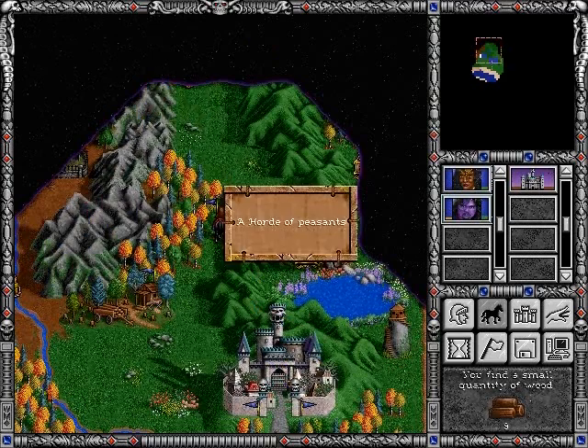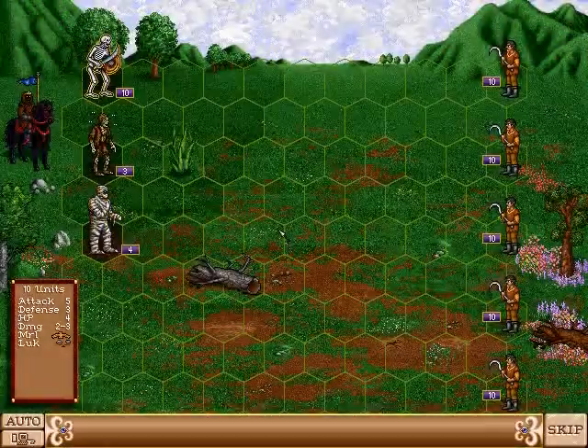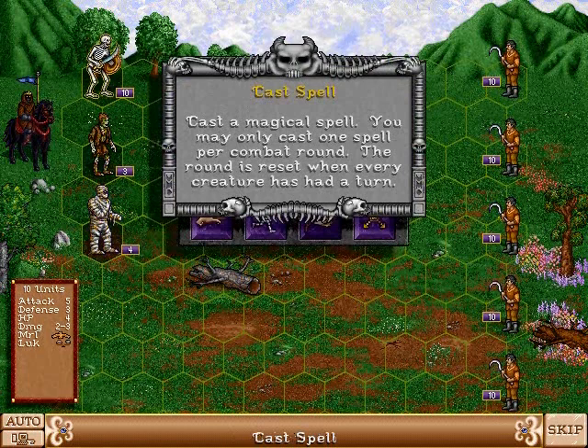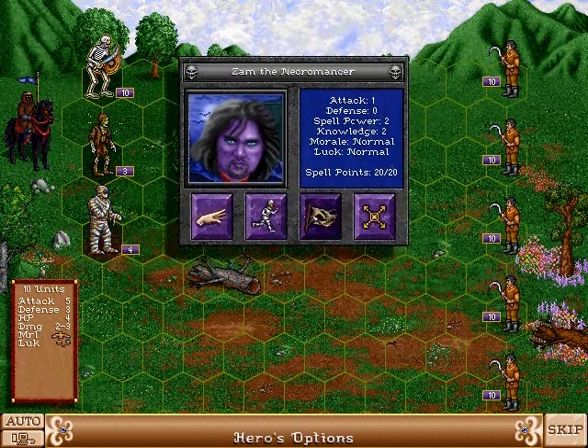The map is also scattered with all kinds of enemies. These are stationary, and it's up to you to choose when or how you want to fight them. Here we're attacking a bunch of peasants, which are the weakest creature in the game. The hero's options are to either cast a spell, retreat, or surrender.